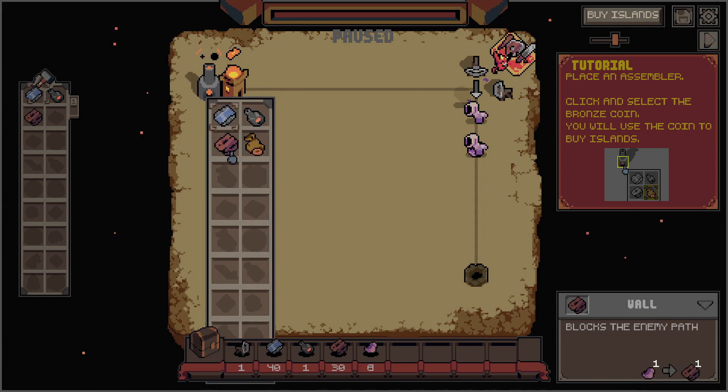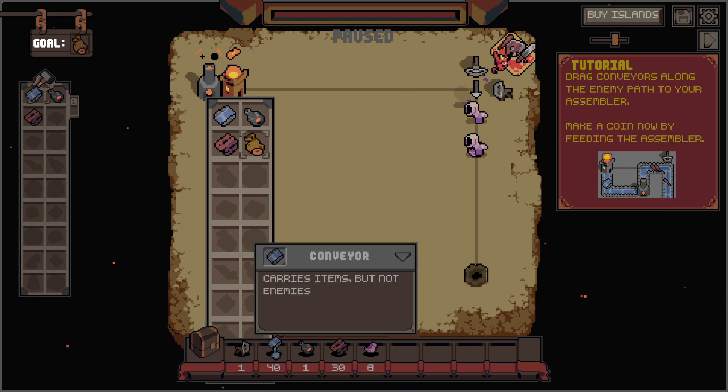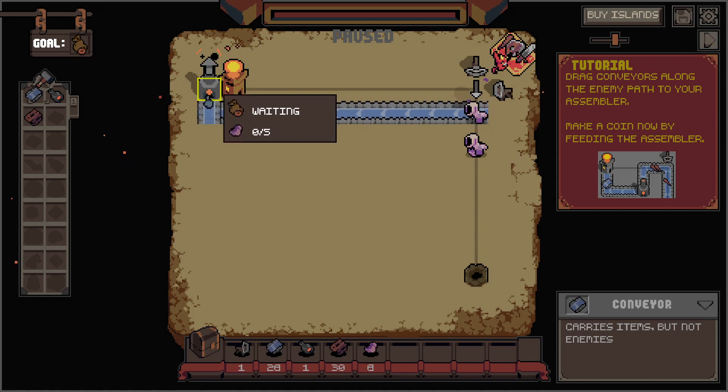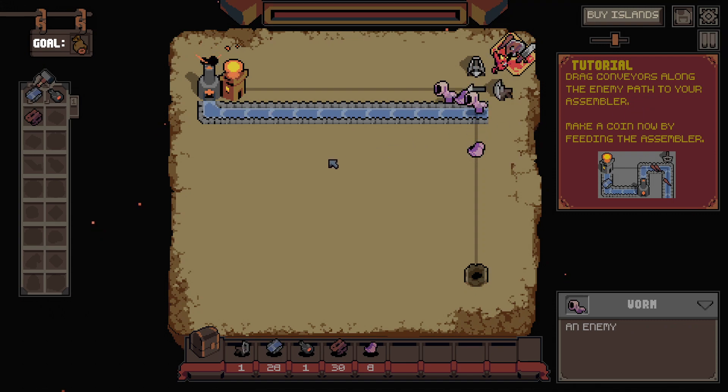Sure, let's stick it there. Bronze coin — used to buy new items. Dark conveyors along the enemy path to your assembler. Ah, okay. Make a coin by feeding the assembler. Alright.